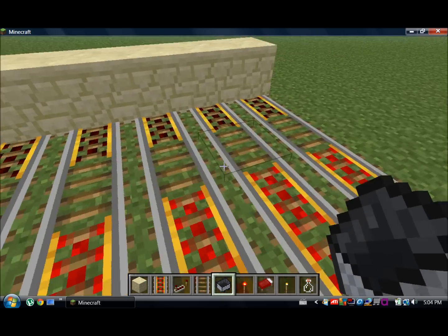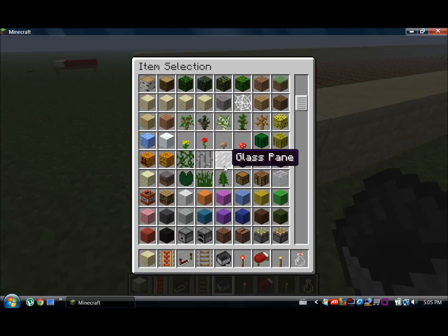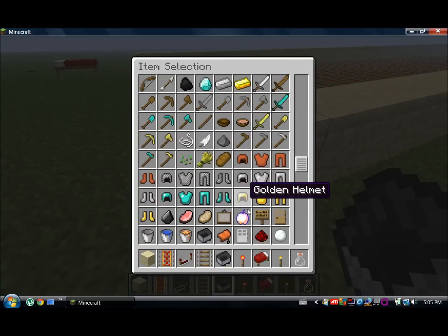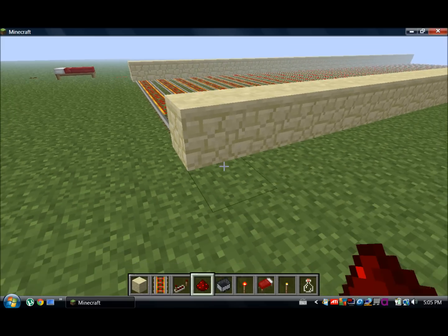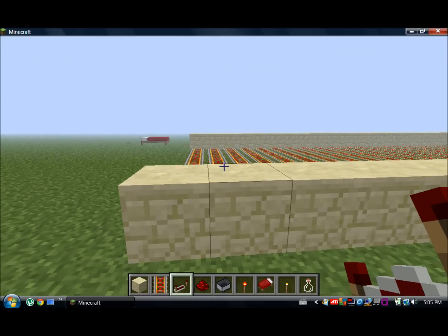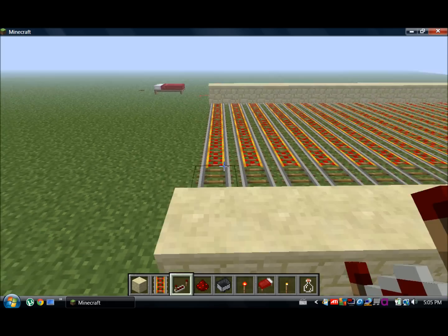So here comes the redstone part of it, so I'm just going to get my redstone out. It's pretty much just going to make everything one tick, so the minecarts will be set off one tick after the other.